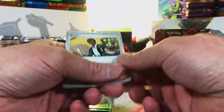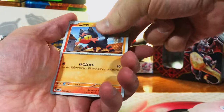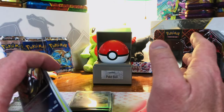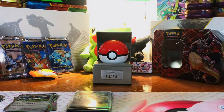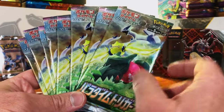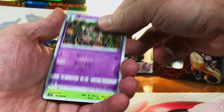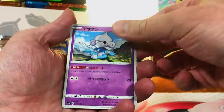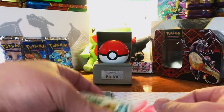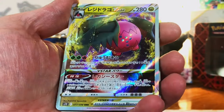Nothing, nothing, nothing. Last pack of Japanese Temporal Forces — last pack magic? Come on. Metal Nope — hey, I'm fine with that. Japanese Temporal Forces had tons of hits. Next up is Japanese Silver Tempest — yep, confirmed Silver Tempest. Nothing, nothing.